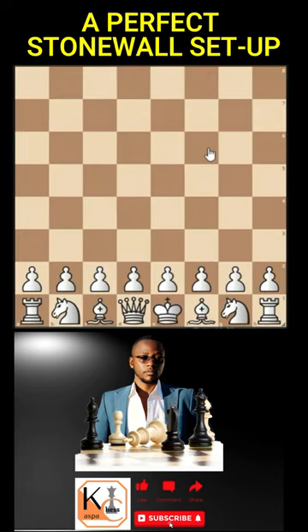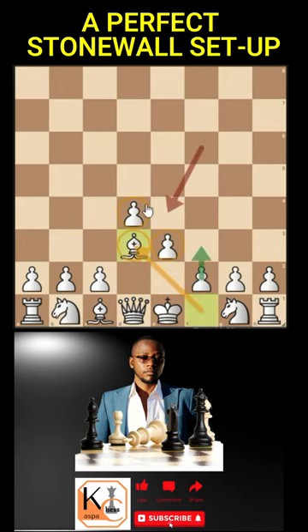The typical setup in the Stonewall Attack starts with pawn to d4, expecting black to play d5 — or they can start with knight to f6 and play d5 later — because the structure we want is something like this. If we delay playing bishop d3, black might just play bishop f5 and start controlling that diagonal. So that's why we play bishop d3 very early.